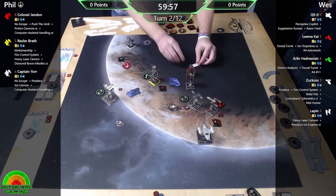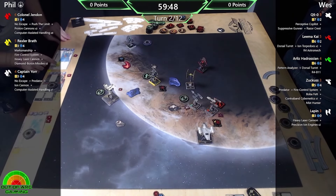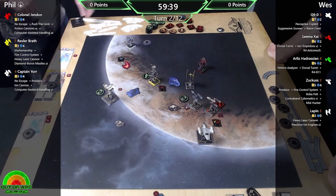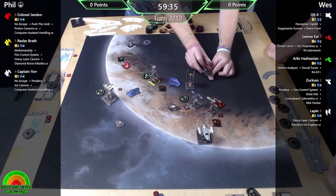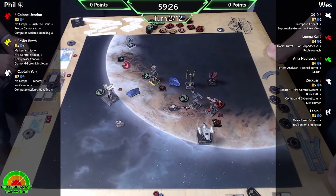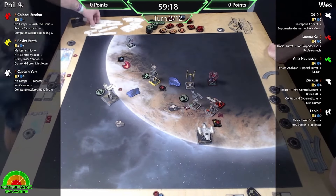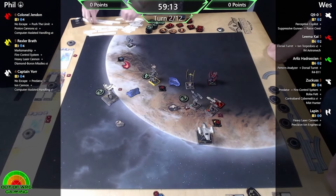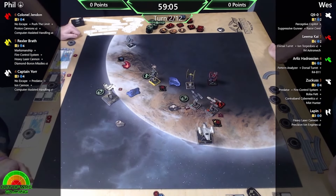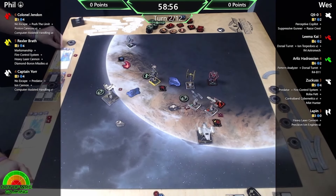It's still a pretty tanky ship without anything. What does Q9 do? You can barrel roll or calculate after doing a non-red maneuver - that includes stops, we had to check that because we weren't 100% sure. And there is a Computer Assisted Handling being used to get out of Lapin's forward arc and line up what could be quite a tasty shot on Lima Kai. Not what you have in numbers you're making up for in maneuverability and higher initiative over most of Wes's list.